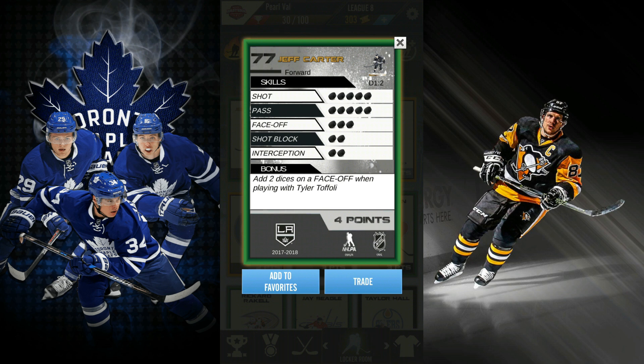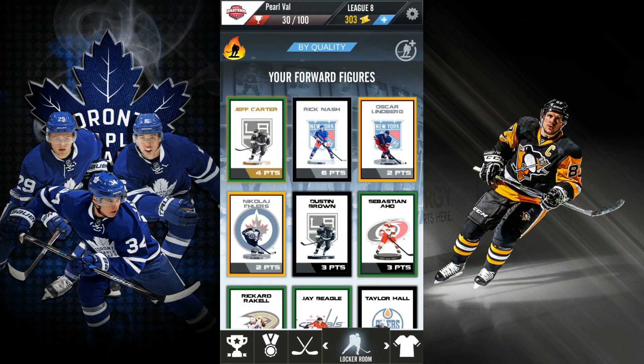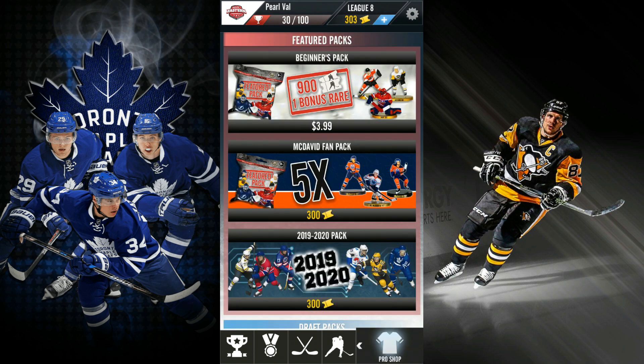Jeff Carter's another one I like — five shot, five passing, three face-offs, and then the rest aren't the greatest. And he adds two dice on a face-off when playing with Tyler Toffoli. So if I actually pull a Tyler Toffoli out of one of these packs, that's gonna help me out a lot. And it's only four points, so that's pretty good too. So without further ado, I got 300 tickets. Let's head over to the store.